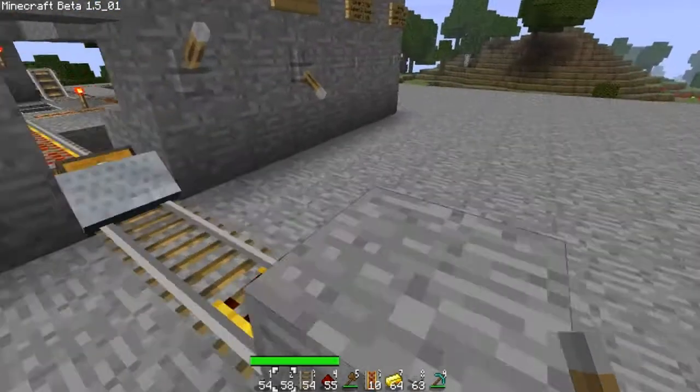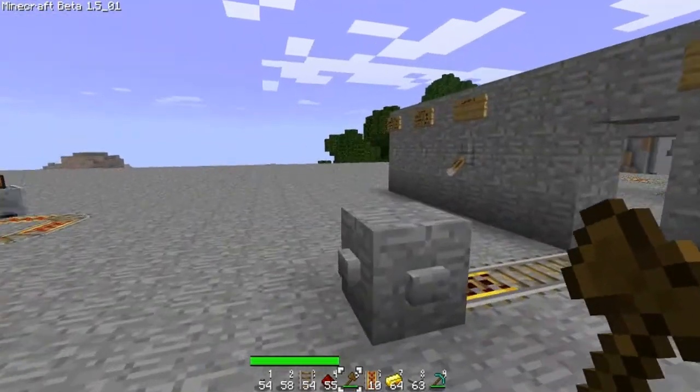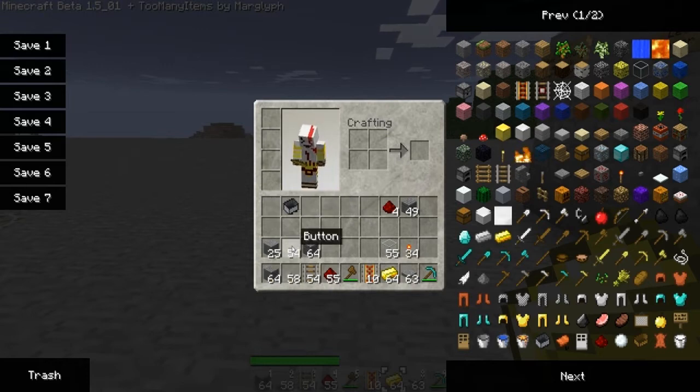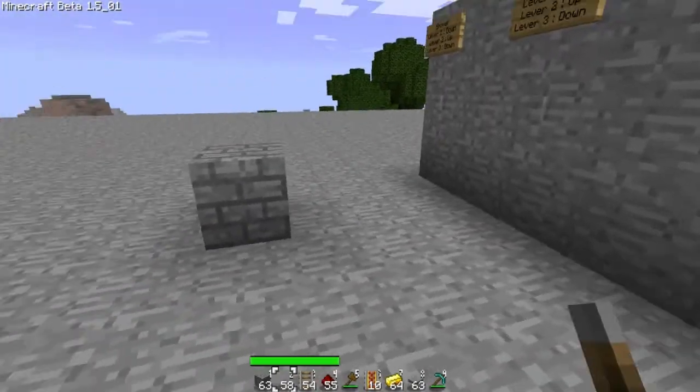Also in this episode, I'm not sure if you've noticed, but it's not default — this is the texture pack that I made by editing a few things and taking stuff from other texture packs. I also replaced cobblestone because I think the normal one is quite ugly, so I made this one.